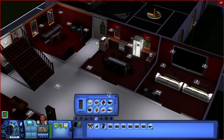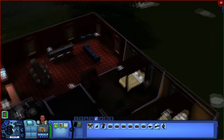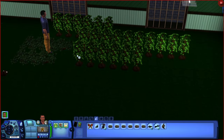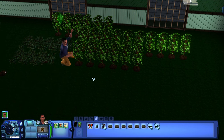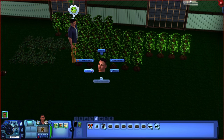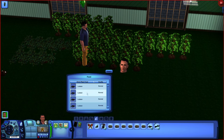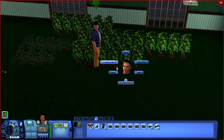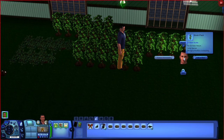Now we can feed them. I'm going to grab three death fish from the refrigerator, one angelfish, and I'll feed two lobsters to the others. I click on the plant, go to feed — let's feed this one angelfish, this one lobster, this one lobster, and the remaining ones I'm going to feed death fish.